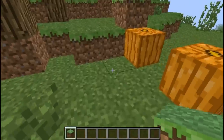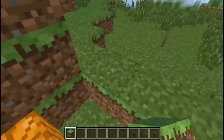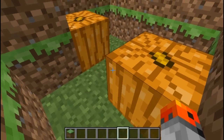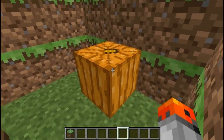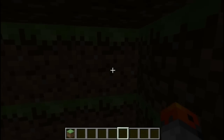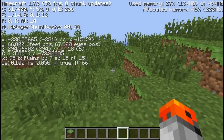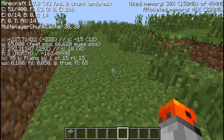Let me just demonstrate. As you can see, in an encased room it's fully lit. And if we break this jack-o-lantern here, we don't get any light. I should also let you know that this works in Minecraft version 1.7.9, and after version 1.8, it's not going to work.